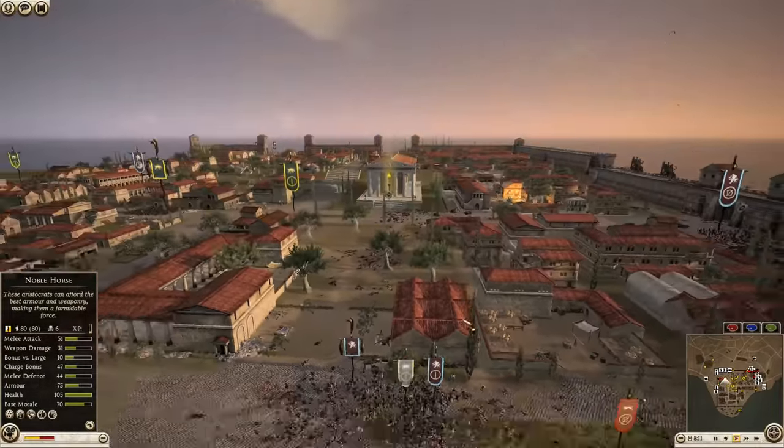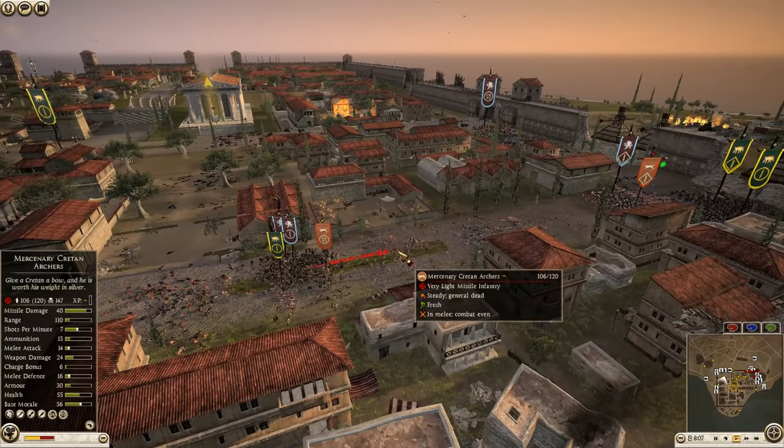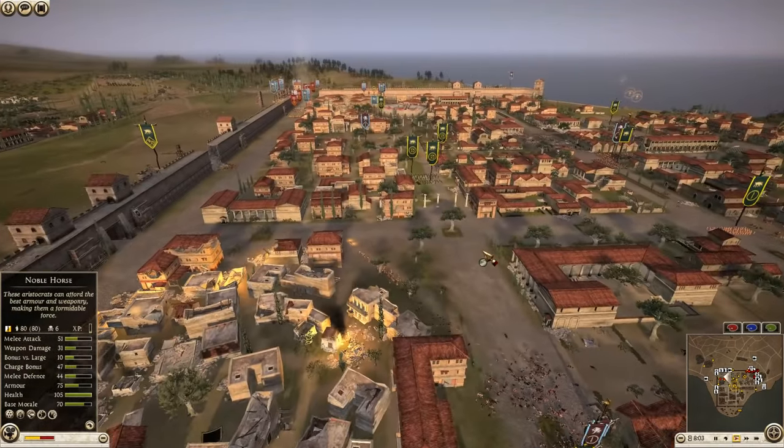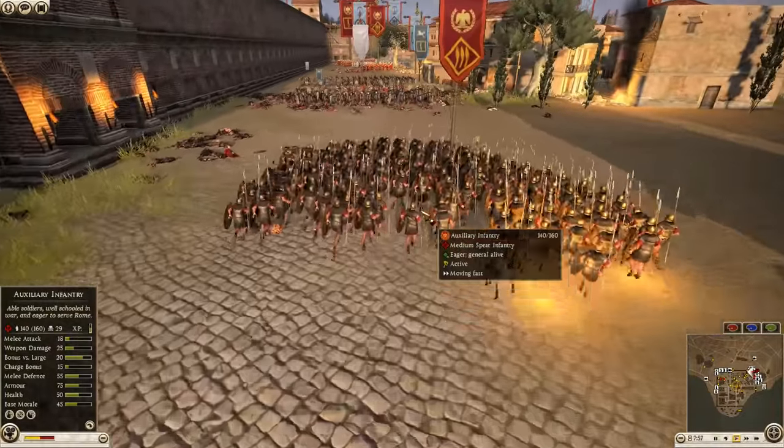Nice job killing the Celtic warriors. Epirus is charging in some Cretan archers to support, and yes — a full-on retreat. We've got a flanking force of Romans.